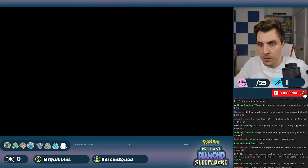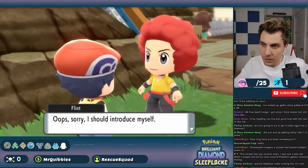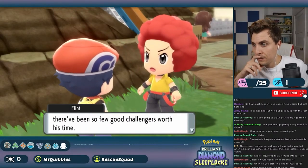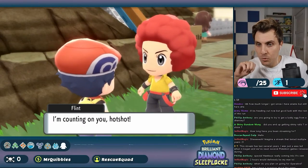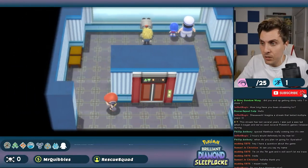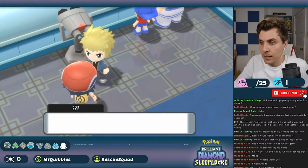We headed out onto Route 222 toward Sunyshore City and our final gym badge. At this point we were 12 hours into the playthrough — roughly 4am my time — and I was really starting to feel exhausted. Remember when I said starting at 4pm was my first mistake? Well, here it was. I kept asking myself why I didn't start the challenge in the morning. But looking back, it was all part of the challenge and I'm pleased we did it this way.